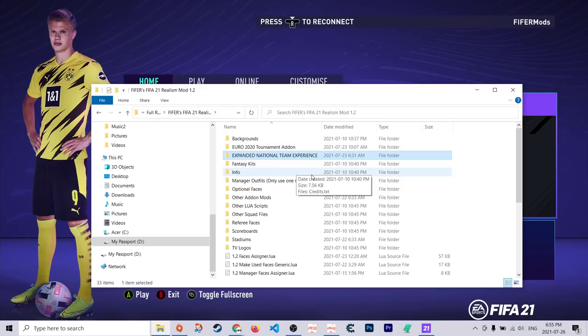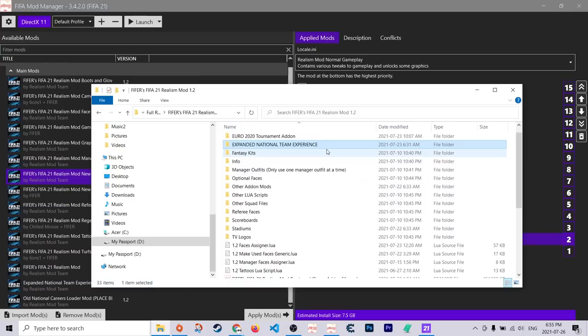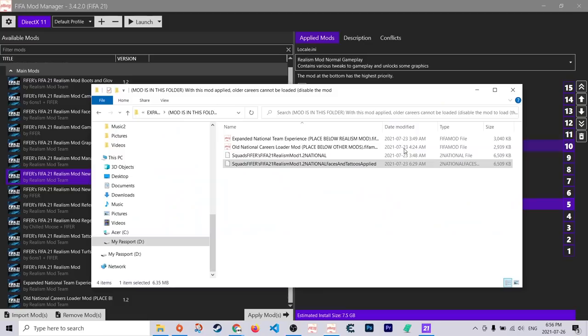I'll quickly get into how to install it, but I have a more in-depth tutorial on installing a squad file linked in the description. Choosing the squad file is fairly simple: are you using the expanded national team experience mod or not? If you are, use the one in the expanded national team experience folder. If not, use the one in the main folder. In the expanded national team folder you have two squad files: the national one, and the national one with faces and tattoos applied. I'd recommend the one with faces and tattoos if you want to use the Reels mod faces, face mods, and tattoos.